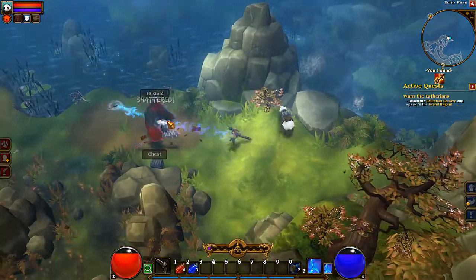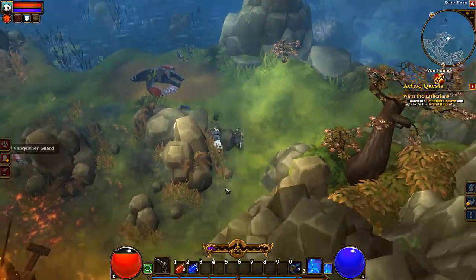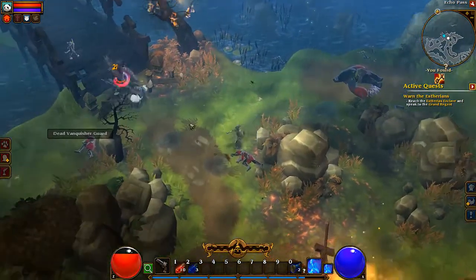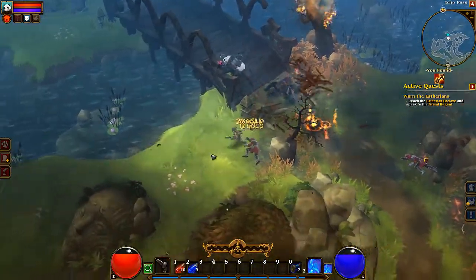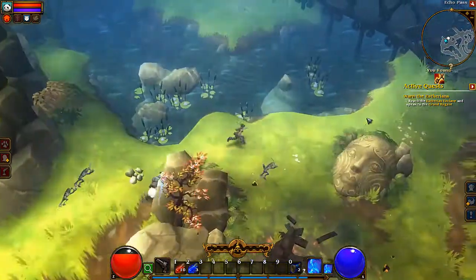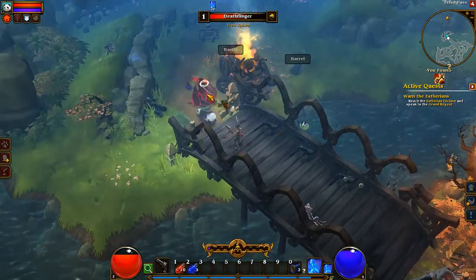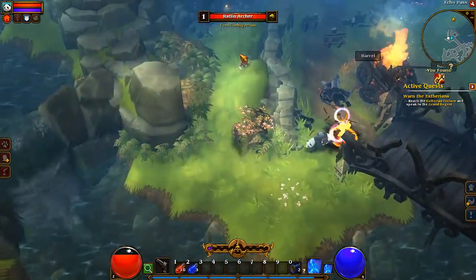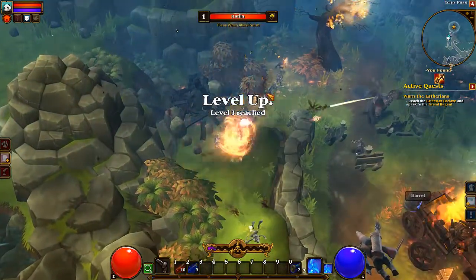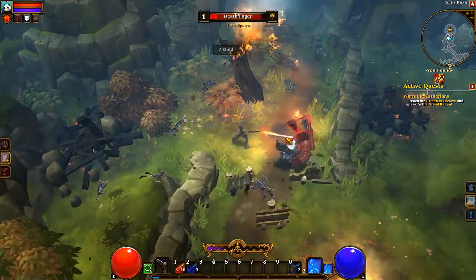I totally missed that one. Still haven't found that gold chest, but we will. Collect all these potions and keep an eye on your health — I think at about a quarter of the way down you're going to want to pop a health potion. Another thing with this game is kiting is really important — you attack them and then you run away. I've actually gained two levels and haven't done anything with them.